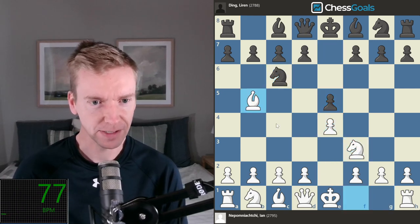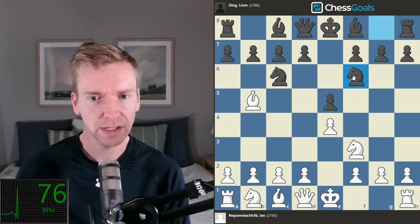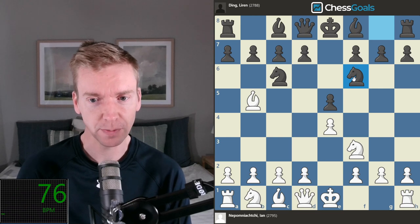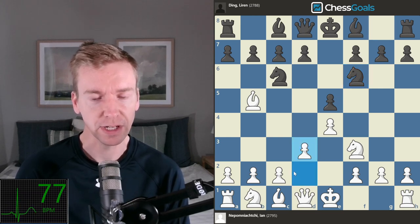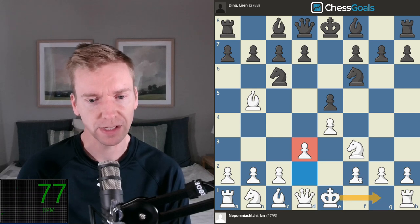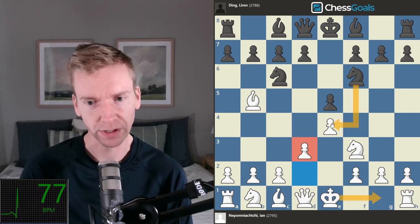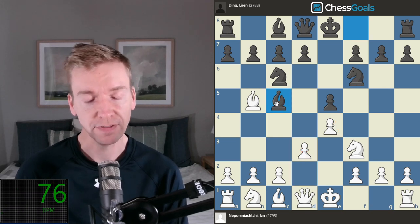Pawn to E5, Nf3, Nc6, Bb5 — this is a Ruy Lopez. Now we see Nf6, a Berlin defense by Ding, and d3. This is a common way to avoid the Berlin main lines, whereas castling — if you get into those lines with Nxe4 you can reach the Berlin endgame. Bc5.